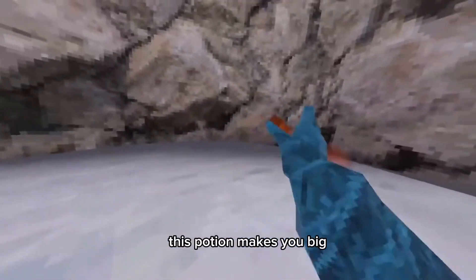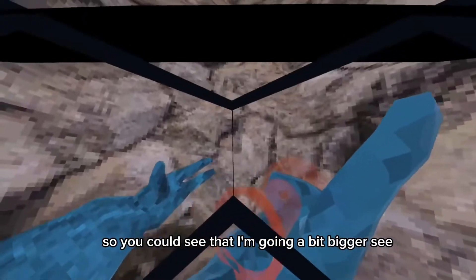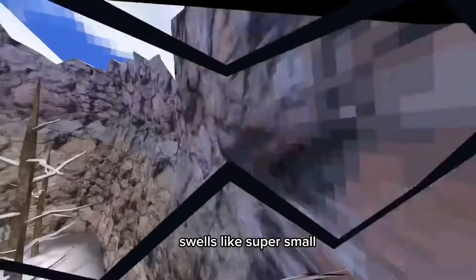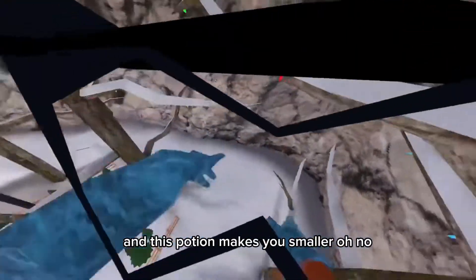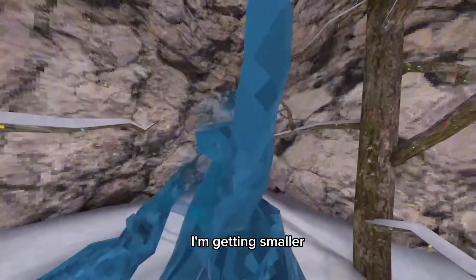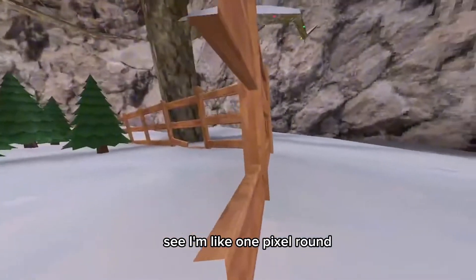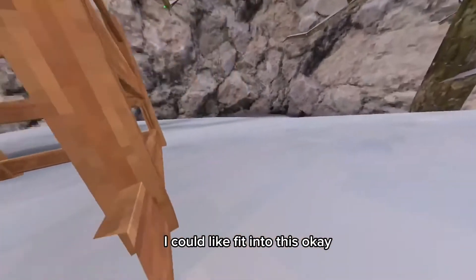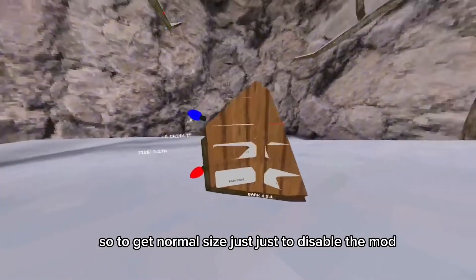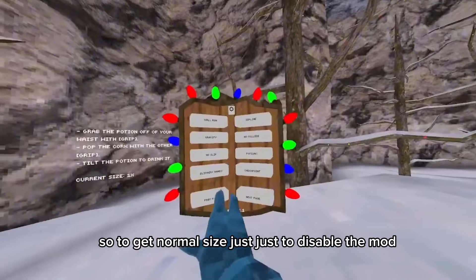Potions — this potion makes you big, so you can see I'm growing a bit bigger; this wall is like super small. And this potion makes you smaller — I'm getting smaller, I'm like one pixel on the ground, I could fit into anything. To get normal size just disable the mod.